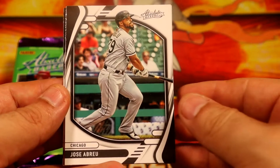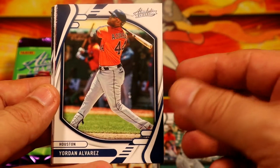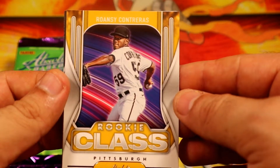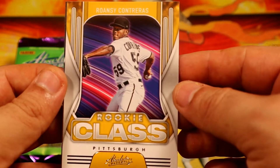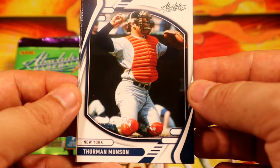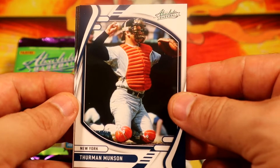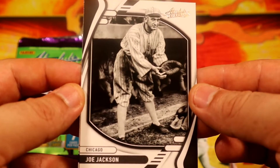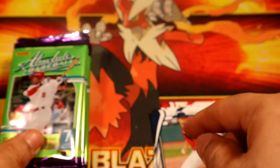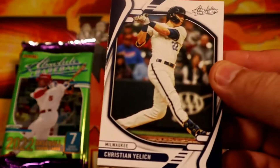We're gonna start with Jose Abreu for the White Sox. We have Rocky Contreras, Willson Contreras for the Pirates. We have our first green — Thurman Munson — this is old school. This one is also for sure. Yoán Moncada, White Sox. Guardians. Not the greatest first pack for sure, let's see what else we can get here.